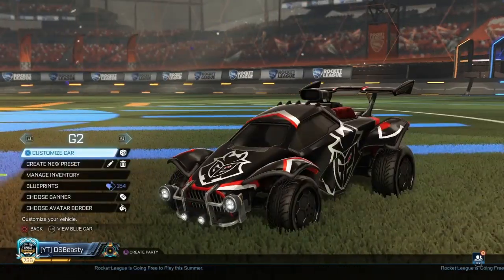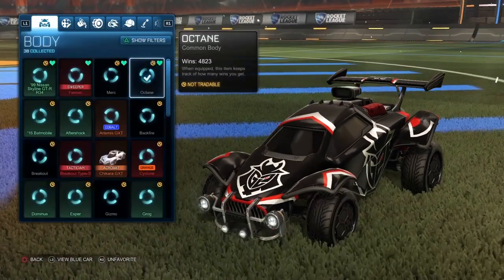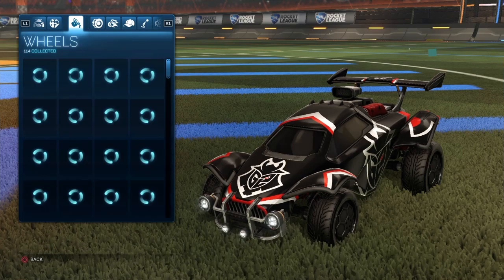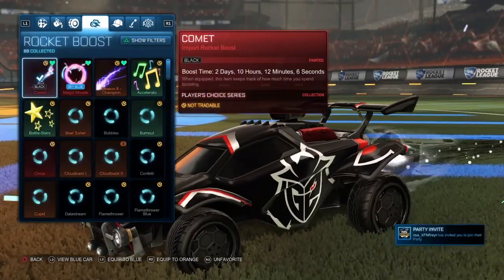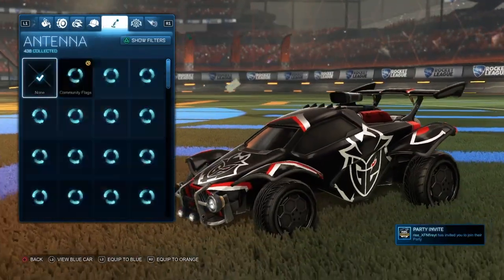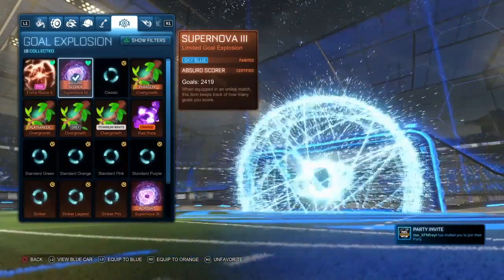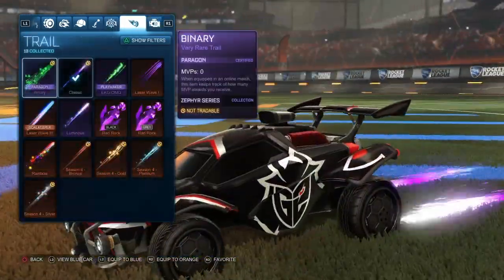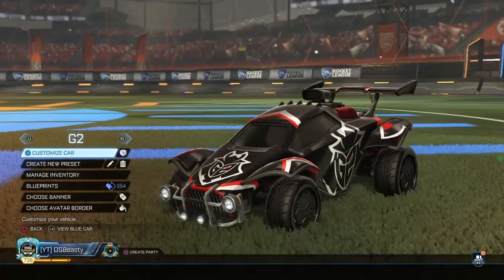Moving on to car presets. My first one is literally my G2D Cal — it's the Octane with a G2D decal, pretty clean. I've got the Christianos wheels and black comet boost. I also have the classic trail and sky blue Supernova on all my presets, so I won't keep showing those but that's what I run on everyone.